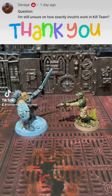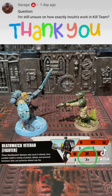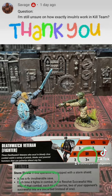Thanks to Savage for asking how invulnerable saves work in Kill Team. I'll be using my Death Watch veteran Space Wolf as an example — he has a defense characteristic of 3 with a save of 3+, but also a 4+ invulnerable save thanks to his Storm Shield.